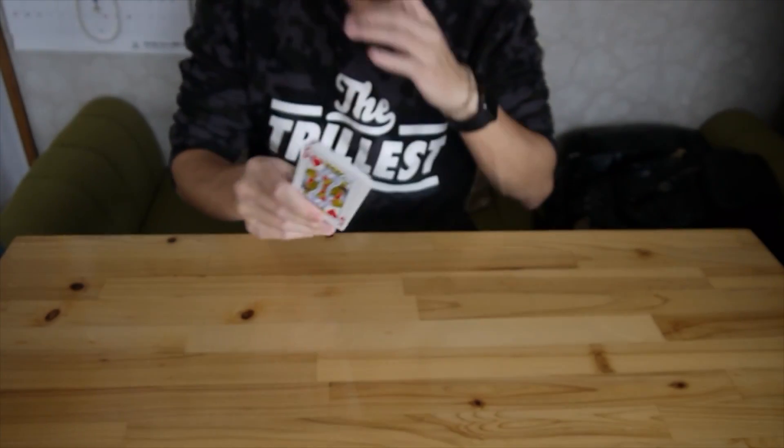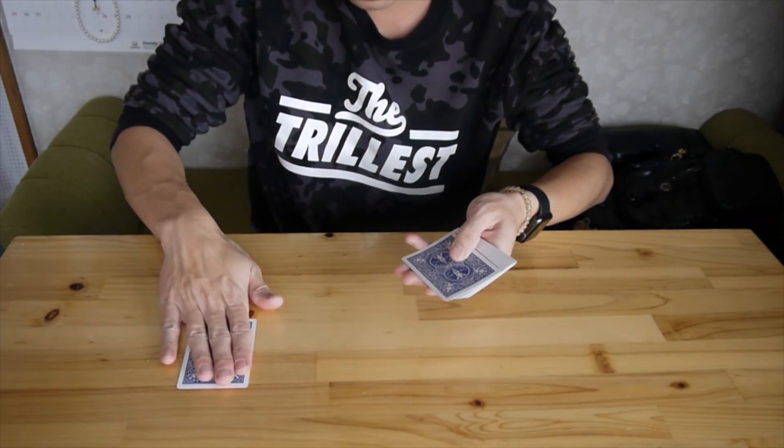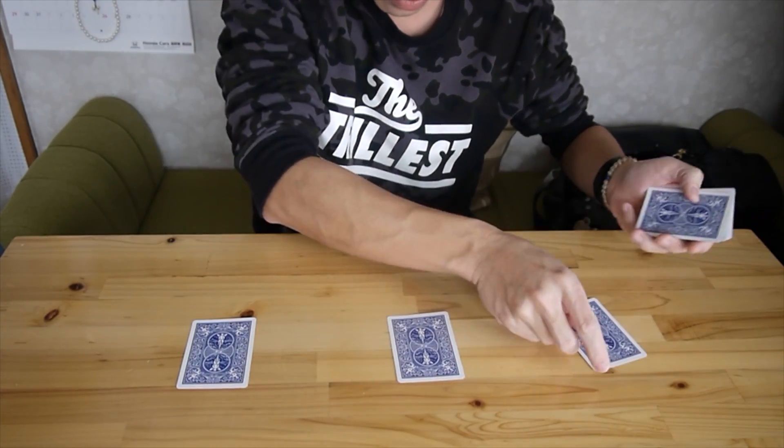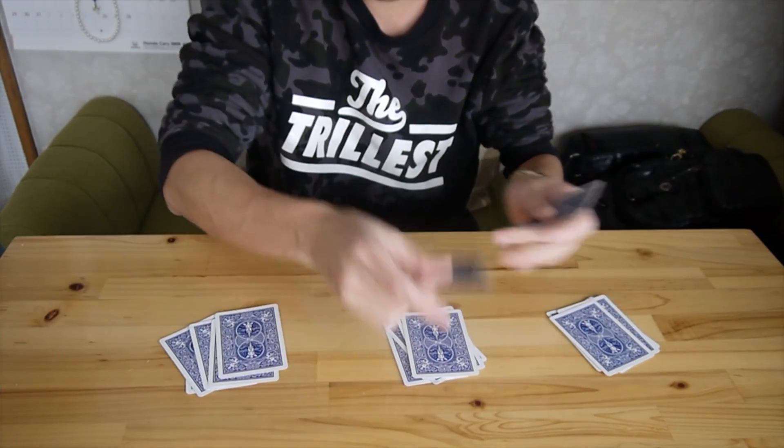And after done, you split this to be three piles. You put like one here, one, one — and then do it like this to make three piles. So every pile will have five cards.